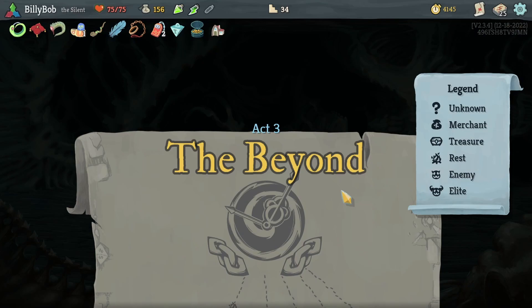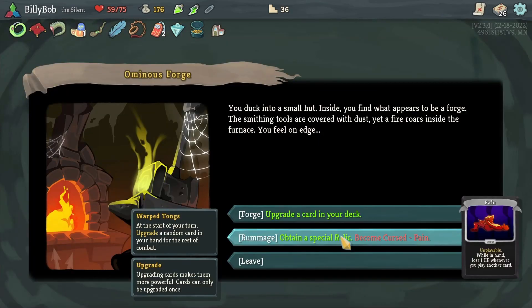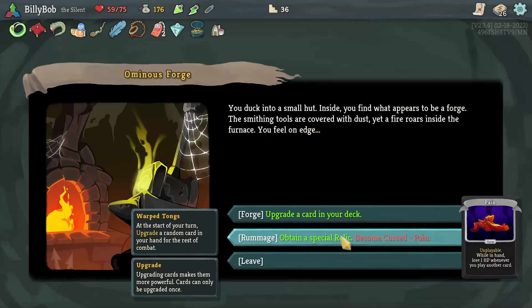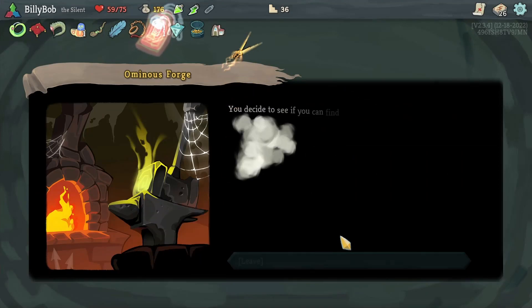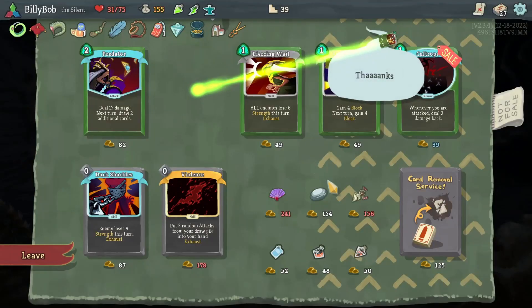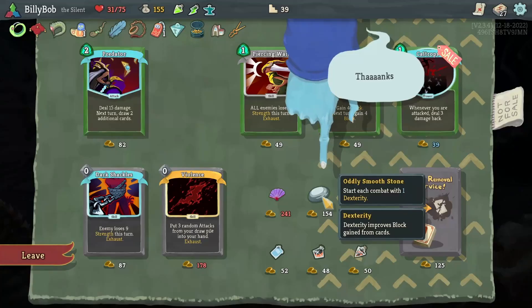Going into Act 3 my deck is still kind of a mess. I take damage in pretty much every fight still, so I decide to try and focus on my defense. My first pickup is the Warped Tongs, which upgrade a card in my hand each turn for the rest of that combat — this helps both offense and defense, but is a little unreliable. I also buy an Oddly Smooth Stone from the first merchant, which gives me one Dexterity from now on. One extra block per defensive card might not sound like the best, but it adds up pretty quickly.